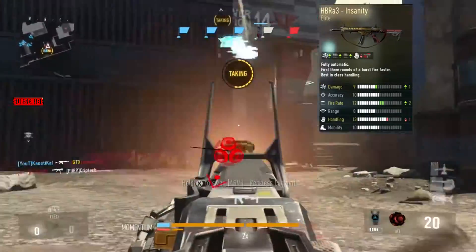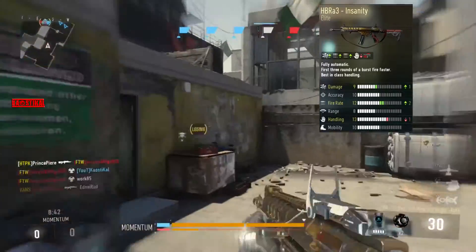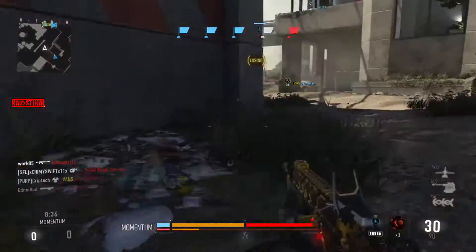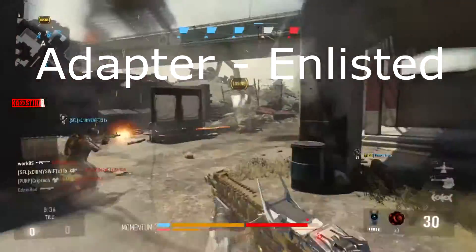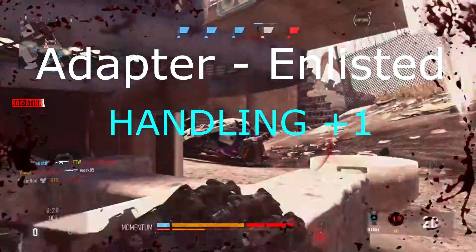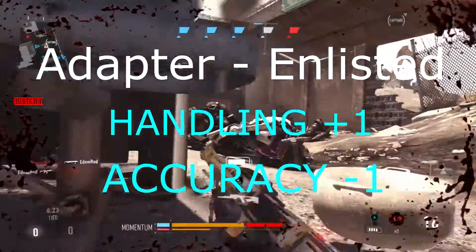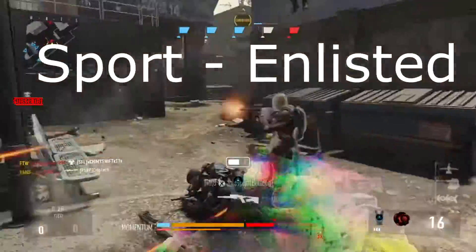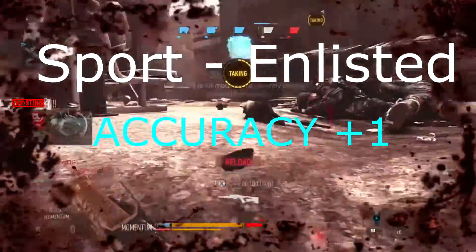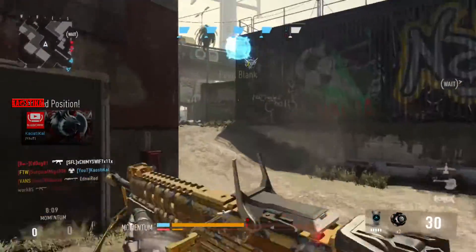Now for variants I don't have personally, but I do have the stats. The HBR A3 Adapter is an unlisted version — handling goes up by one and accuracy goes down by one. The HBR A3 Sport is also an unlisted version — accuracy goes up by one and range goes down by one. So that covers every single variant for the HBR A3.